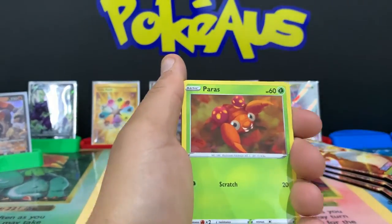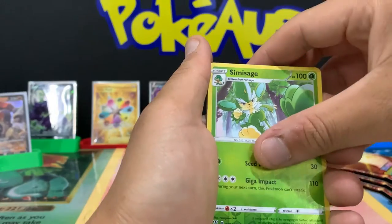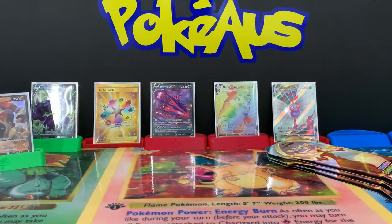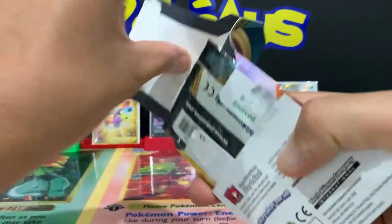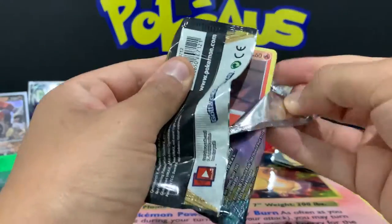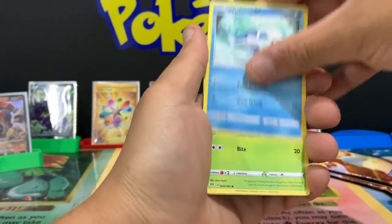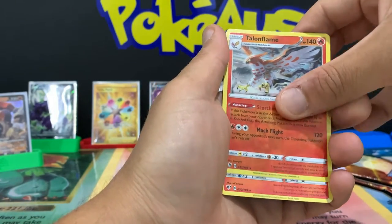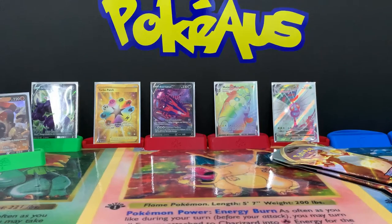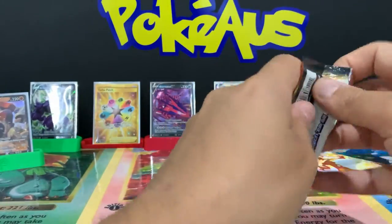Can we get some more VMAXes? We got Marill, Paris, Gothita, Skarmory, Cutchew, a reverse holographic rare Pansage and a Staraptor non-holographic rare. That is fine - we've got three packs left. Let's do this - we got Torchic, Rookidee, Shelmet, Pansage, a reverse Talonflame and a Volcarona non-holographic rare. My odds are getting shorter and shorter to try to get this Charizard VMAX - he's very hard to pull indeed.